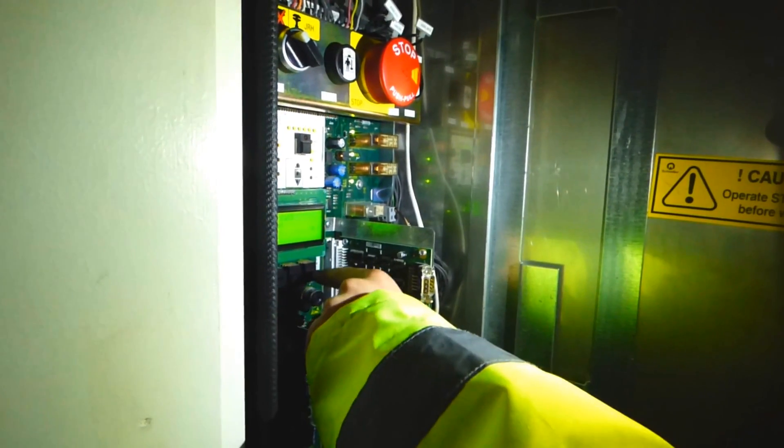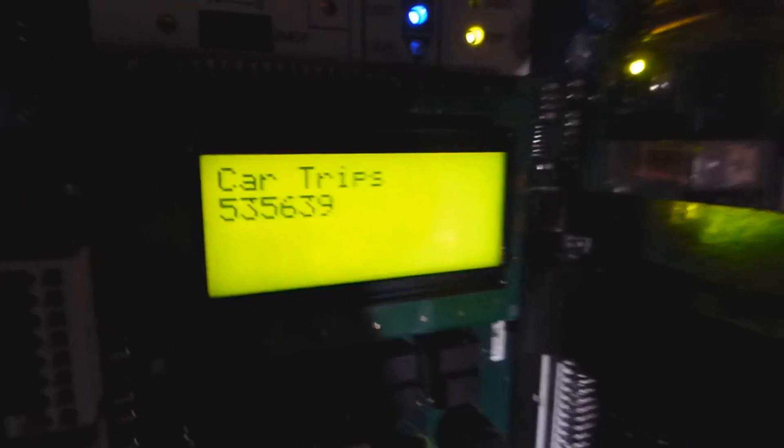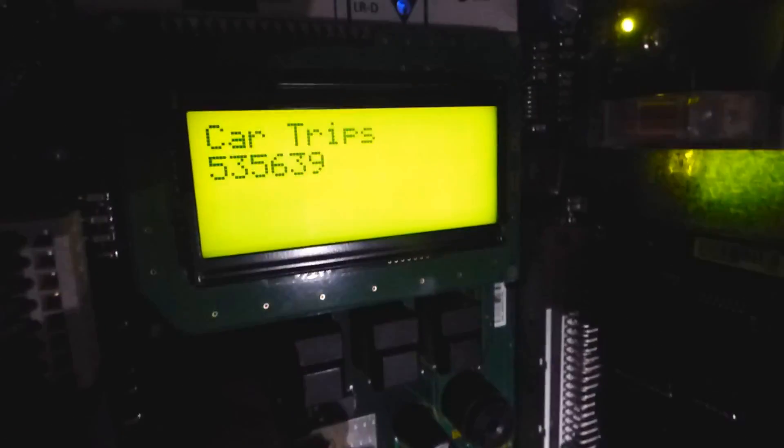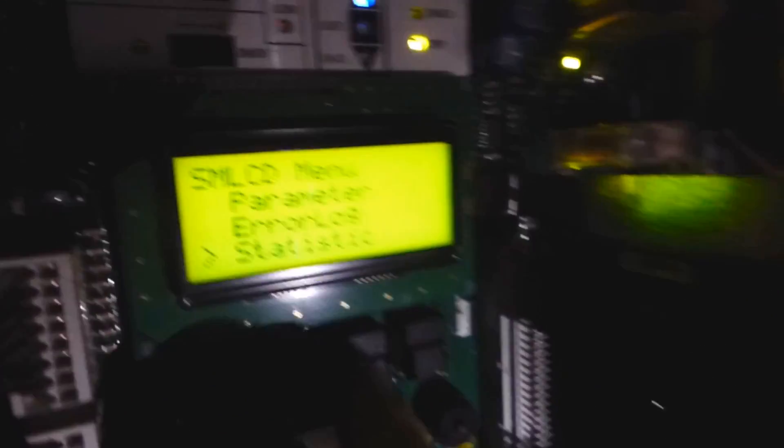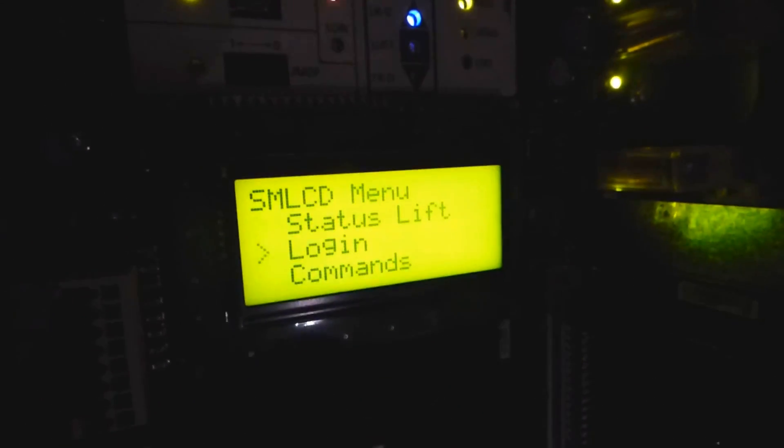Let's press some buttons on the menu and see what settings we can get into. Right then — car trips: 535,639. Wow. And run hours: 2,391. That's amazing, it actually shows this sort of information.